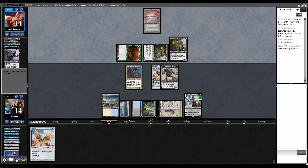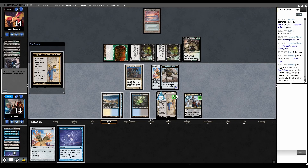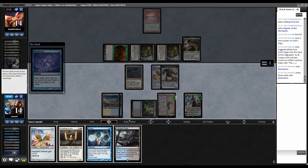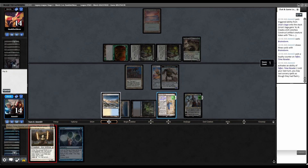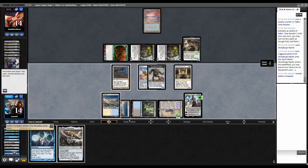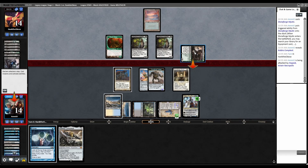Replay the Underground Sea, then Convoke Hogaak. We drew a Brainstorm, so let's Brainstorm. Stoneforge Mystic can grab Cauldra, and Cauldra beats Hogaak. Let's put back Shuko and a land. That's eight crashing in next turn. Stoneforge trigger, go grab Cauldra, and then we just pass to them. Opponent goes to combat, swings with Hogaak at us. Take eight, go to six.